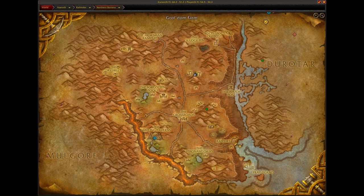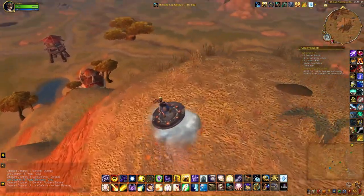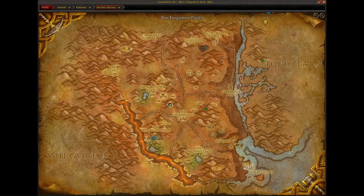The ninth satchel can be found just northwest of the Crossroads in the Northern Barrens. This is the location right here.